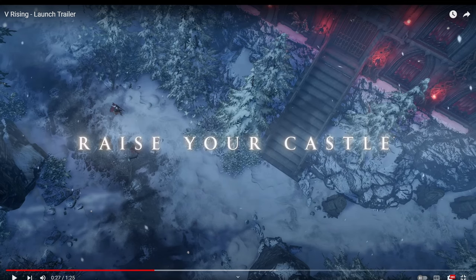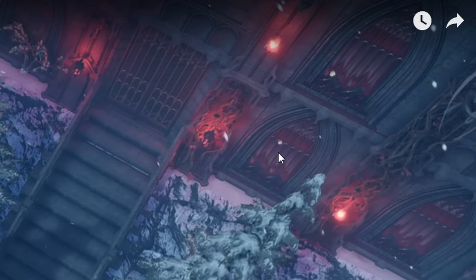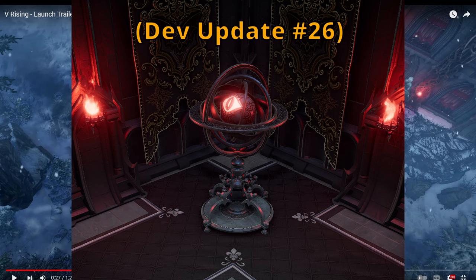Raise your castle. These windows seem to be windows we already have in game — they look like the red dyed variety. The wall vegetation already exists in the game. These hanging lanterns I'm pretty sure are the ones we have right now. But this is new — it looks to be the same light we saw in a previous update, I think it was the Dracula dev update. I'll post a picture of that so you know what I'm referencing when I talk about the furniture here.